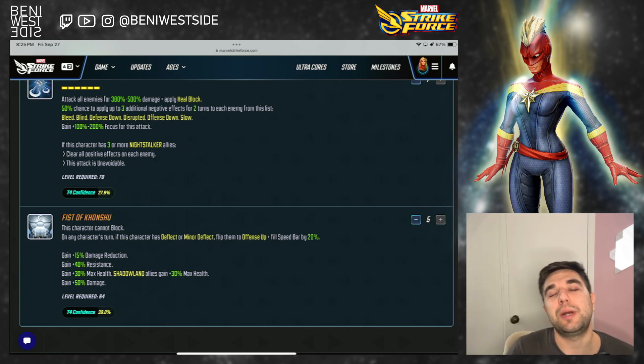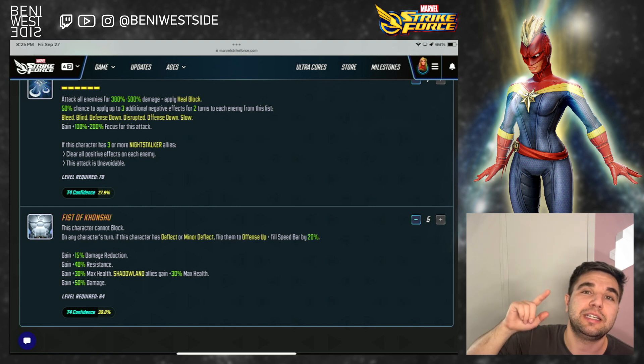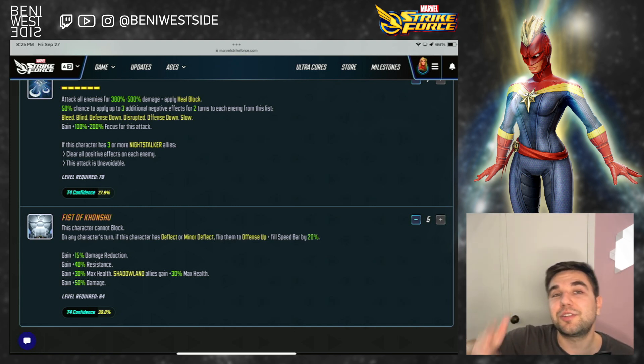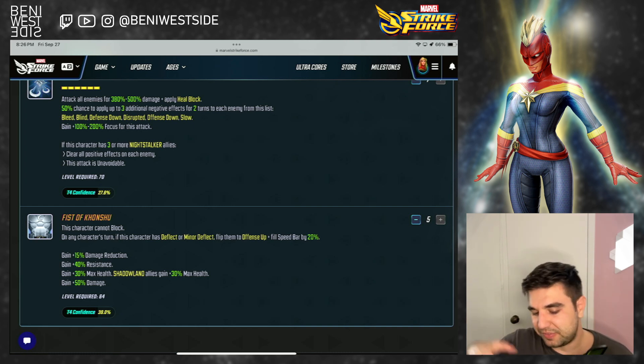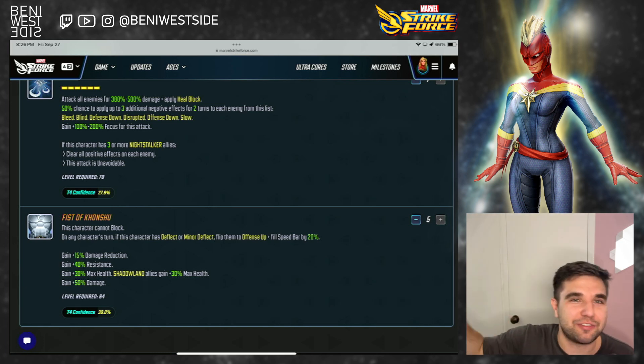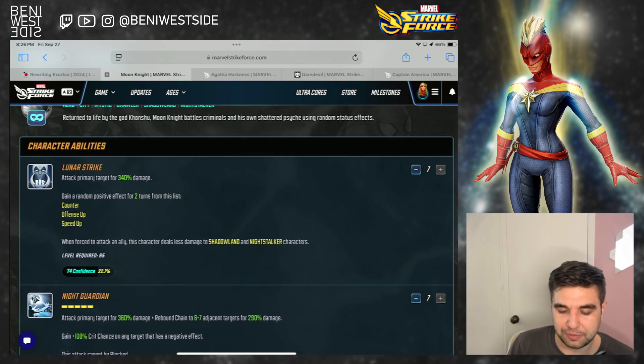It doesn't matter that much, but if you awaken Blade's passive, he gives 10% crit chance, which is going to compound with Moon Knight's kit. More importantly, the second part: when an ally crits, Blade gains an assist. So having more crits is overall better. Even forgetting about that, I think Moon Knight is a good Raider, so that's what I'm going to recommend.